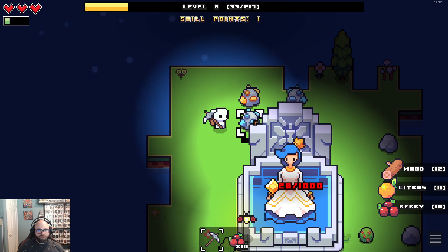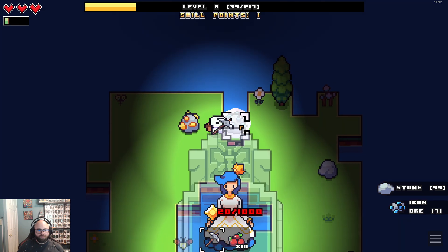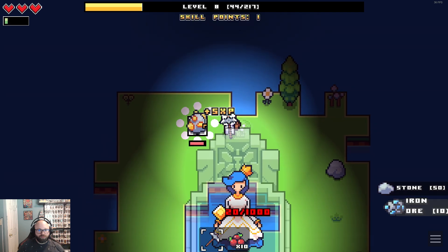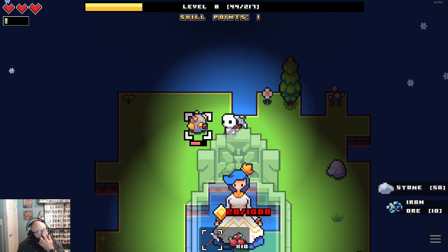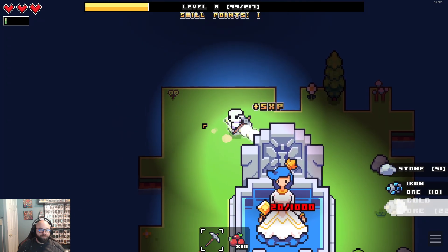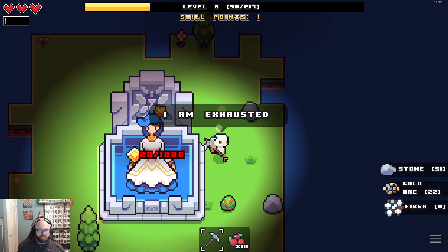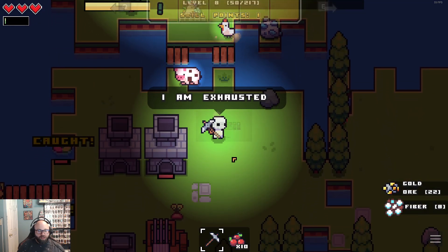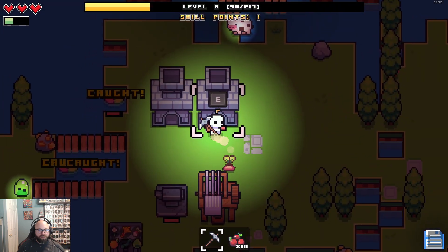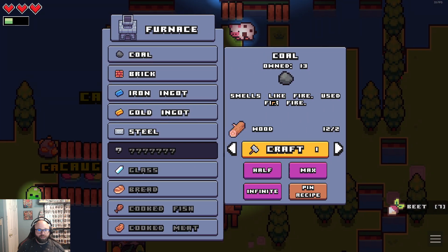Beating stuff! We gotta get iron — we gotta get a lot more iron. We're making 4, so every 25 gold is 100. He's exhausted — that's okay. Let's do this, gather some stuff. I do like that it goes right in there.